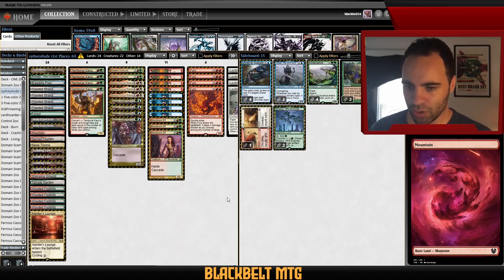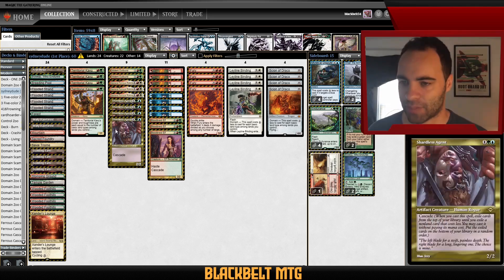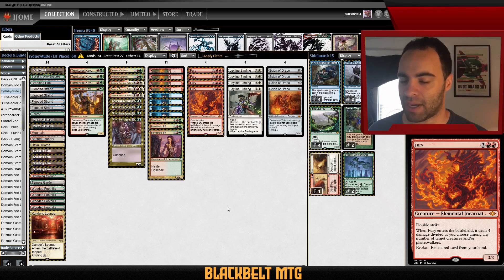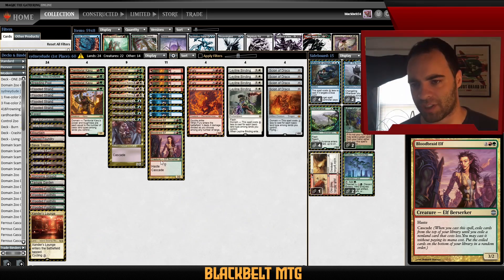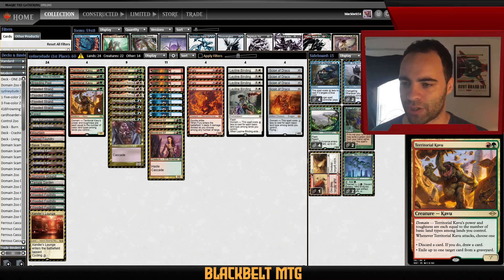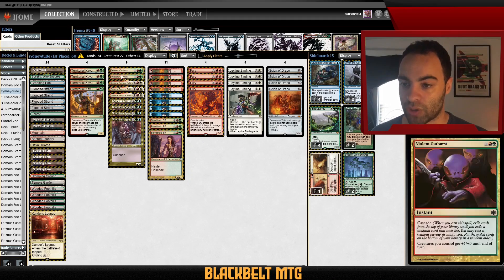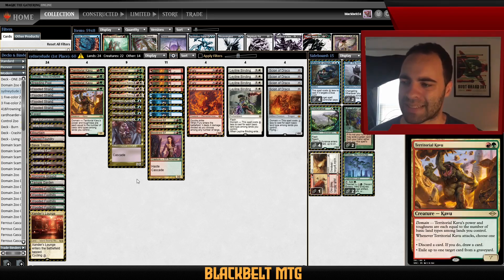Deck number two is another exciting one — this is from SydneyDude, who finished first in the Swiss rounds of a Modern Challenge before losing in the semifinals. You might look at this list and think it looks like a Rhinos list, and you'd be partially right. There are cascade spells, Leyline Binding, Fury, Fire // Ice, and Dead // Gone — but there are no Rhinos. Instead, every cascade hits a Territorial Kavu. He has two Violent Outbursts for redundancy alongside Blood Braid Elf as his cascade spells.